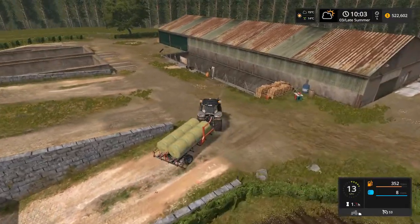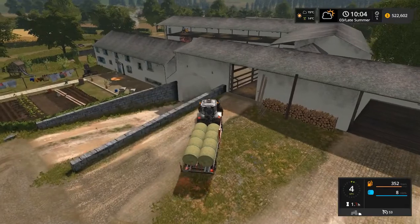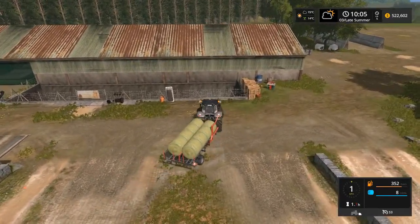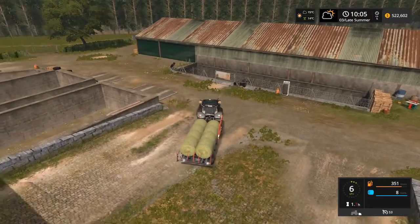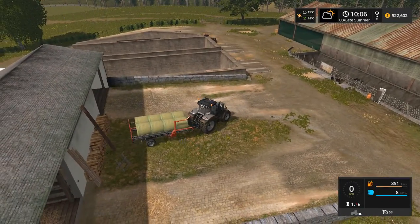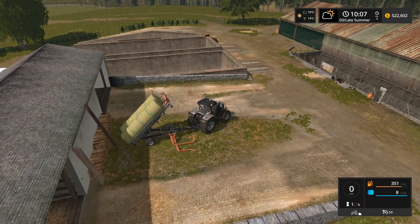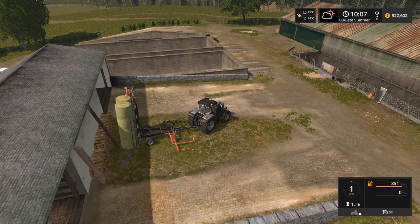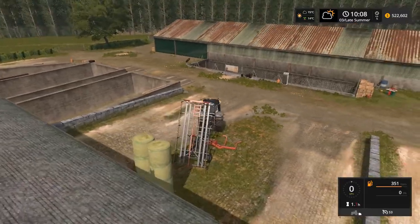Now I have to choose a perfect place for storing these bales. I think I can store them here because later on we will store the straw bales inside this building. For this moment let's place these eight bales here - since this is a cow farm, we can pick them up easily afterward. Please don't fall off! Okay, finally - thank god these are not falling.